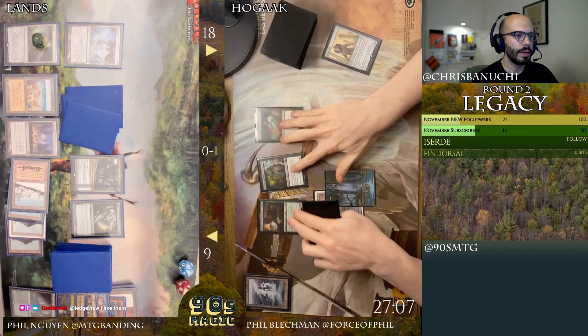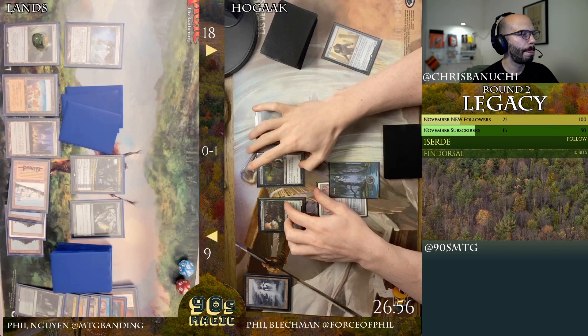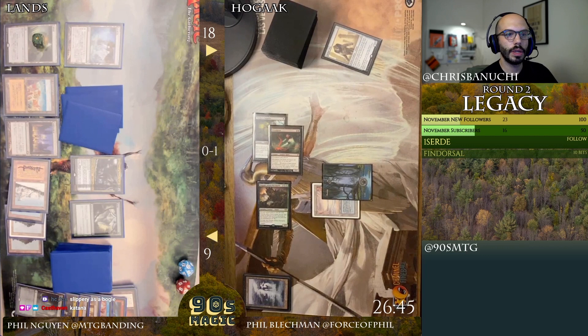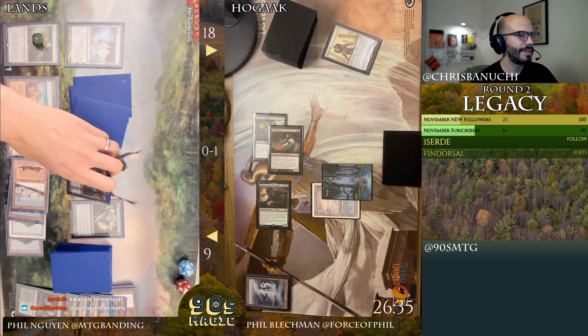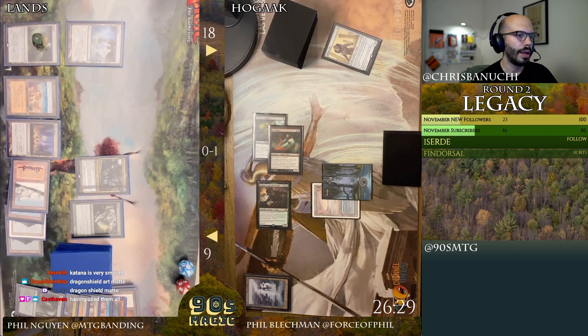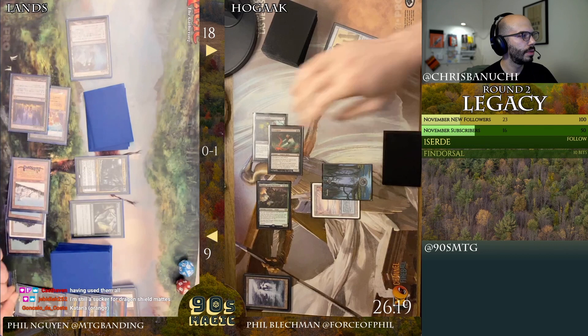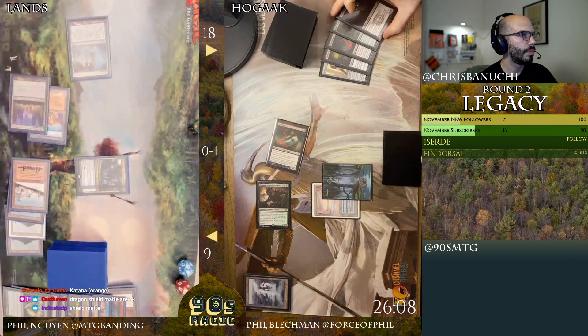What are the best sleeves right now everybody? Are they Ultimate Guard Katana? Katana are the best now — is this what the Tolarian Community College says or what? I've been using Dragon Shield Matte for the last couple of years, but since COVID I've just been using Ultra Pro draft sleeves. I'm gonna Exploration — trigger the Stitcher, flip over a Blood Gas, a Force of Vigor, and a Street Wraith.